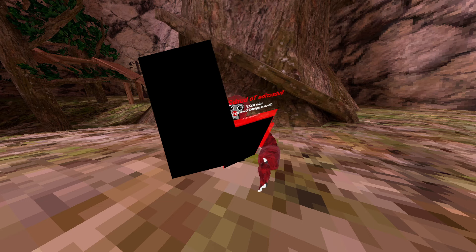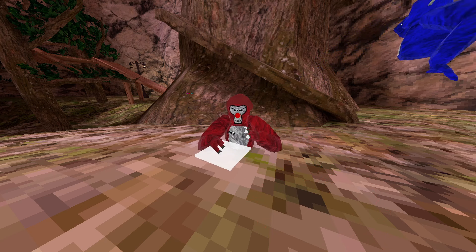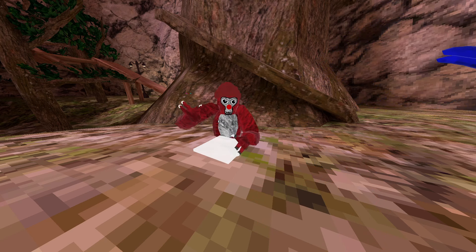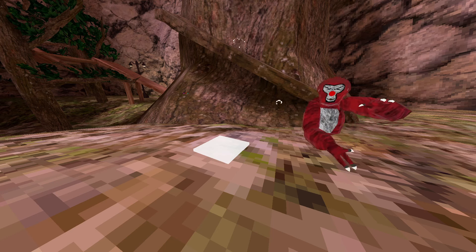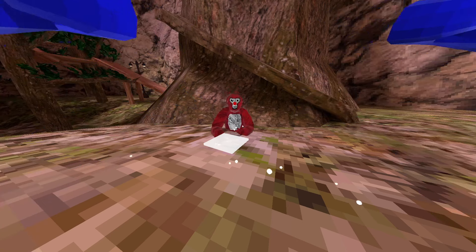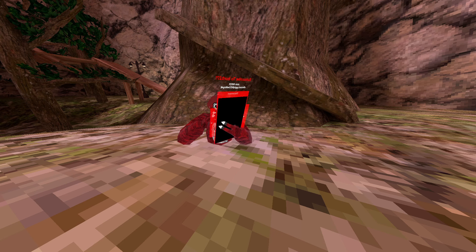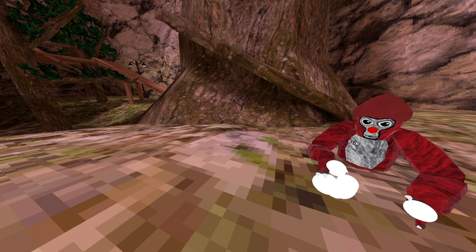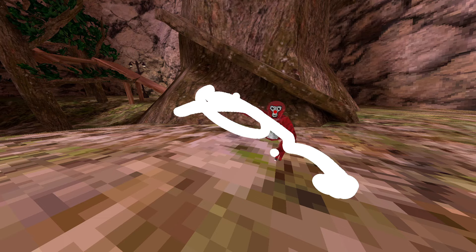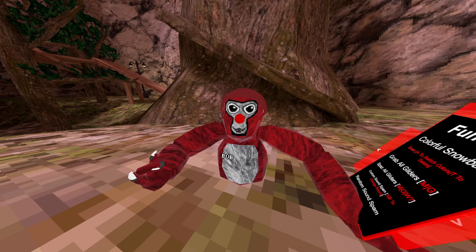There's another mod with the same thing but it's holdable and it squeezes. Snowball block — if you press A on your right controller you can grab snowballs from this block, and people can't see the block. Colorful snowballs — everybody can see these colored snowballs. For the draw mod you need to press your grip to draw, and press your trigger to delete.